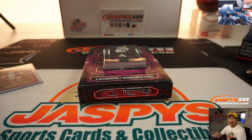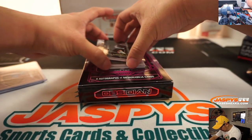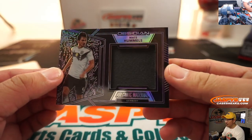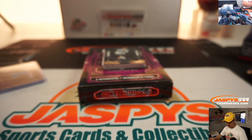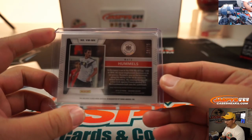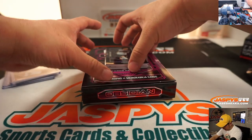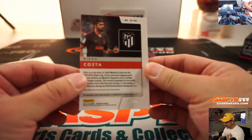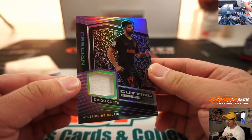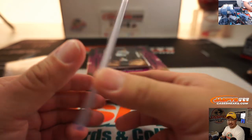You can potentially get any of those from any box — there could be none of those, there could be all of those. Mats Hummels, volcanic material, going 29 out of 75, and that will go to Evan and the number 9. And Diego Costa, 67 out of 75, cutting edge relic in his Atletico Madrid gear — 67 goes to Marco.